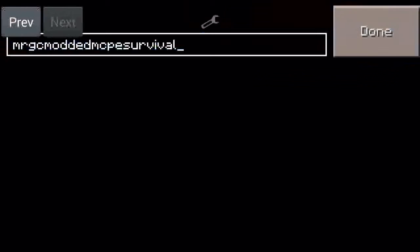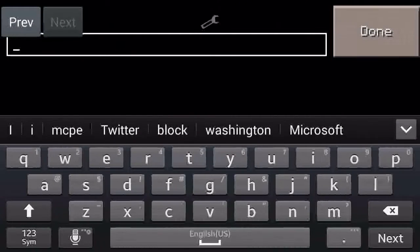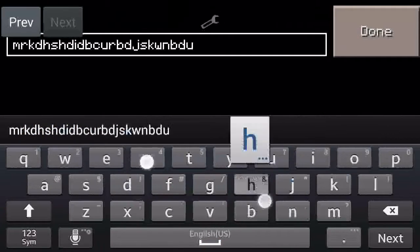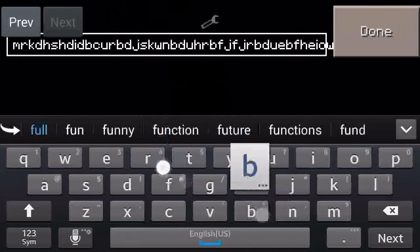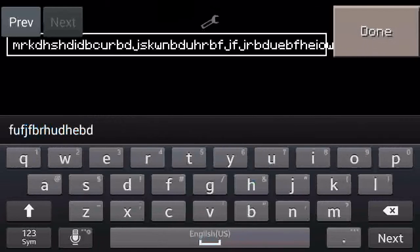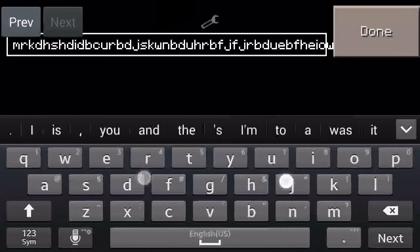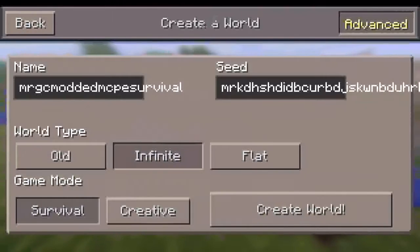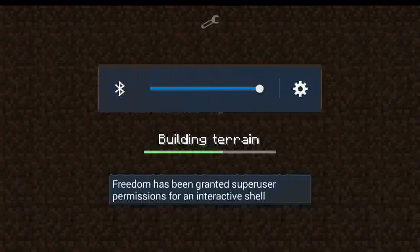Let's go — let's keep it that way. Let's go with Advanced Survival. Let's do the seed. I want to see what this does. Alright, done. I want to see what that seed does. So let's create the world and begin.